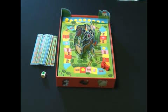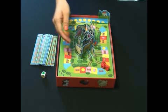The youngest player starts and play continues in a clockwise direction. On your turn, roll the colored dice and move the tractor to the next space matching the color shown on the dice.